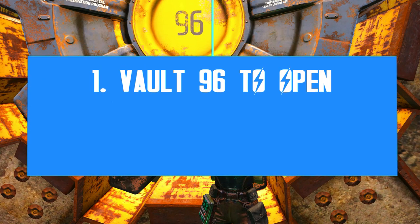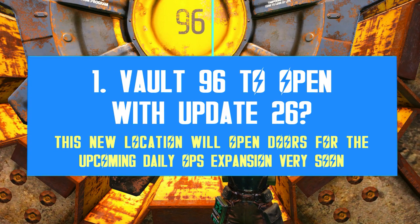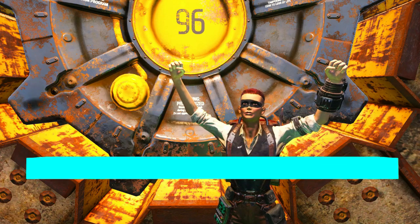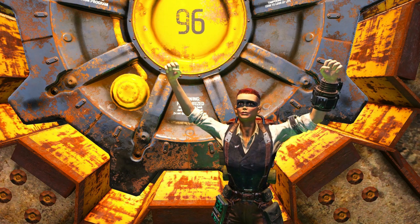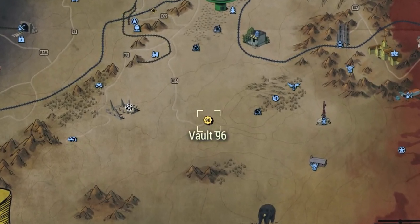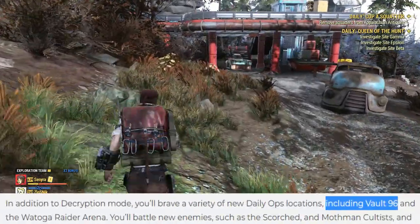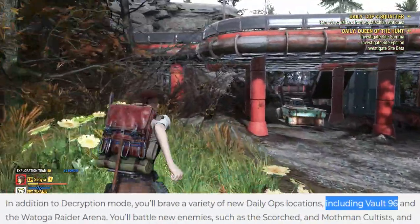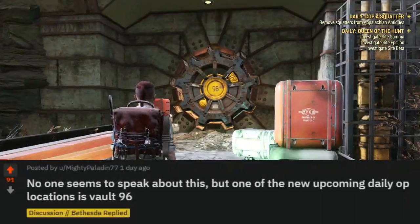Good news first! There is a new location coming live soon. Vault 96 has been part of the game files pretty much since the release days, but it has been closed for whatever reason. You can actually get inside using glitches, but Bethesda has recently announced that Vault 96 will be part of the new Daily Ops locations. Curiously, not a lot of people seem to be talking about this.